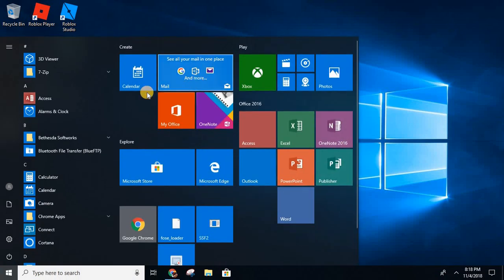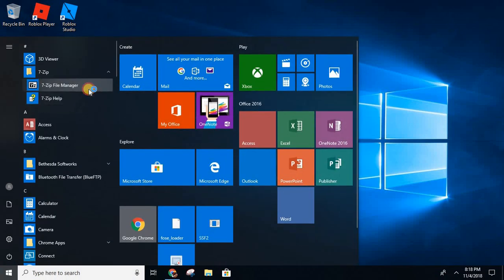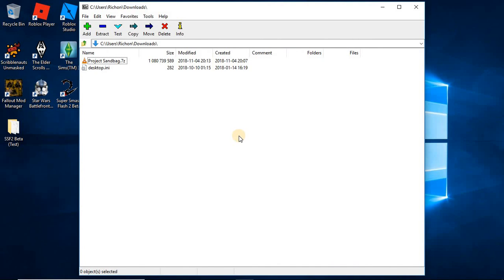I have 7-Zip. WinRAR requires a subscription and costs money, so if you have that use it, but if you don't, get 7-Zip — it's a great alternative. I'll leave a link in the description. Open up 7-Zip or WinRAR, then click on the RAR file, which is the Project Sandbag .7z file.